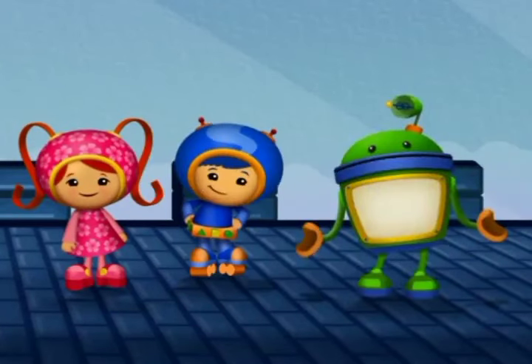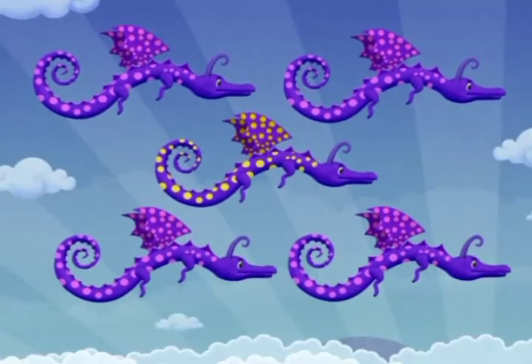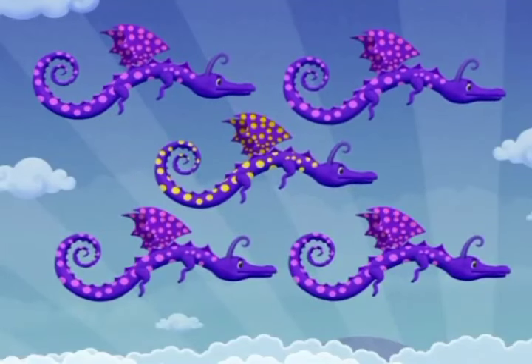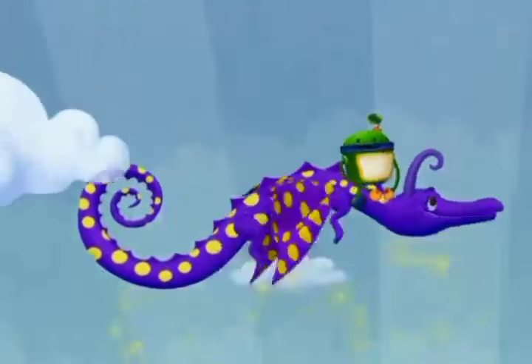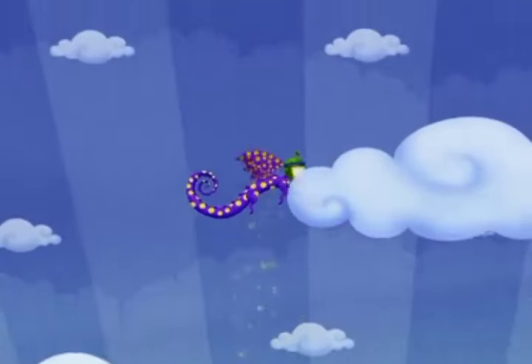Help me find an up dragon. Which of these dragons looks different? Yeah, that one looks different. It has yellow spots. All the other dragons have pink spots. Hi-yah! Whoa-ho! We found an up dragon! Whoa-ho-ho! We're flying higher!